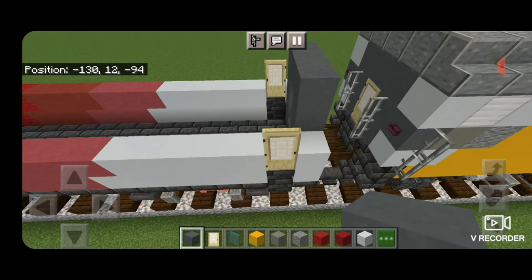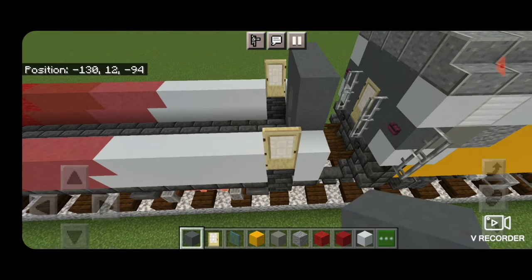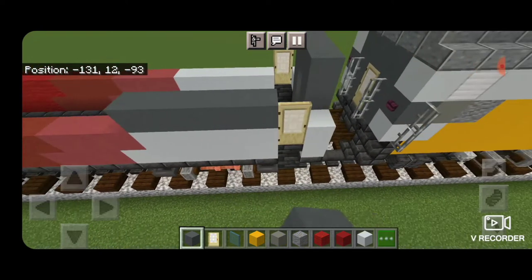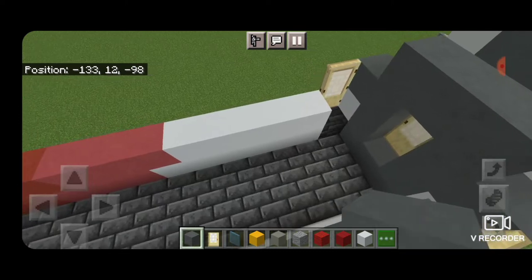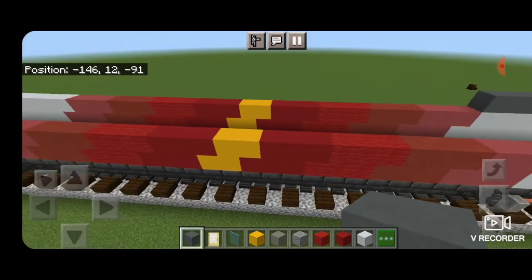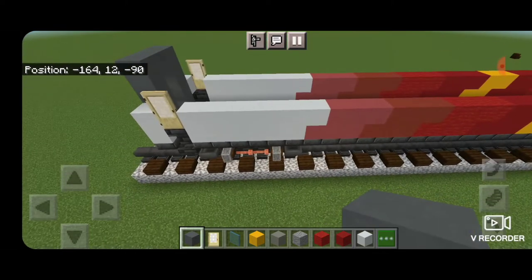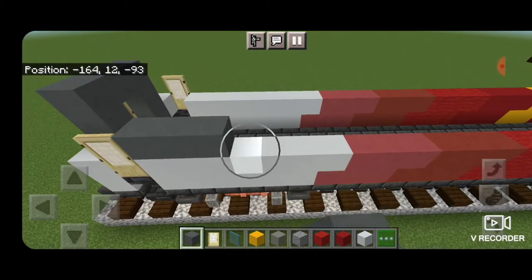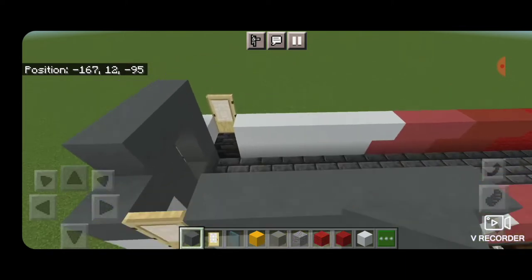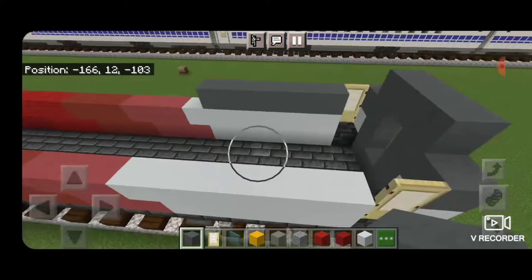On the next layer above all the white concrete we're going to put a single layer of cyan terracotta. Same thing on that side. And then we're going to do it down here but on this end we stop one block before the end of the white concrete — one in that corner — and then do the same thing over here.